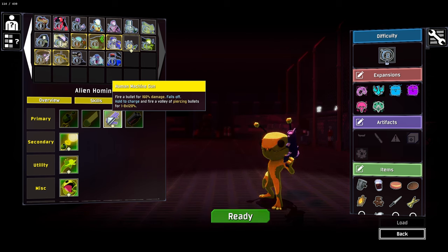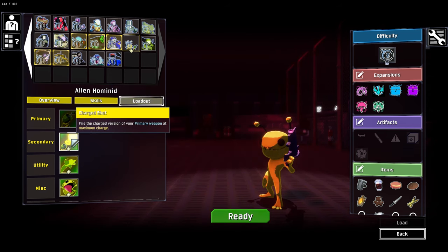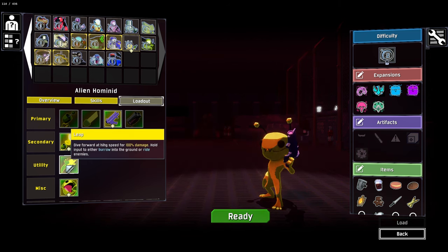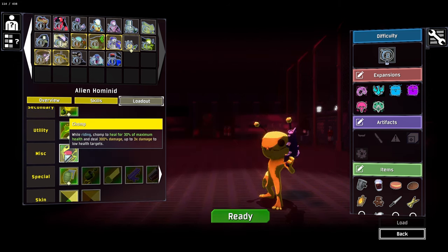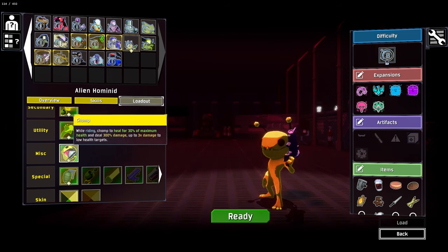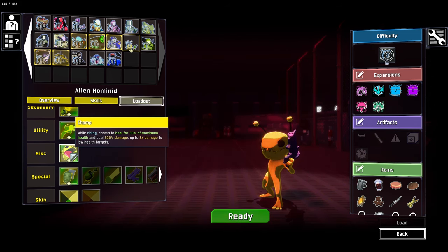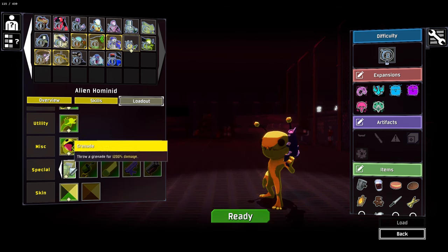We're going to go in with the human machine gun. I quite like the machine gun with this guy. We have our charge shot as well, which means we can also charge our regular primary. We've got our dash forward, which is pretty good. And then we can use chomp, which basically allows us to ride enemies and we can chomp them to heal and deal damage. It's pretty interesting.